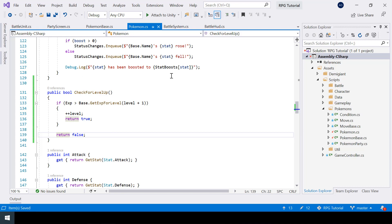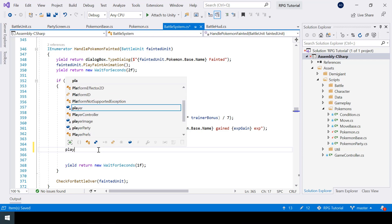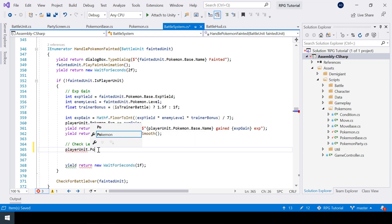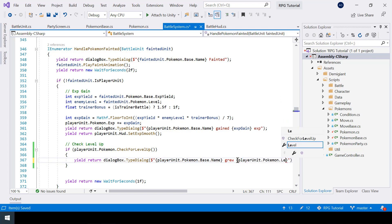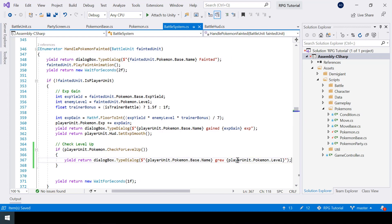Now let's call this function from our BattleSystem script. Here we can call playerUnit.pokemon.CheckForLevelUp(), and if this function returns true it means the Pokemon did level up. So I'll show a dialogue saying the Pokemon grew to this level — I'll get the level from playerUnit.pokemon.level.